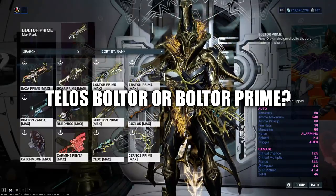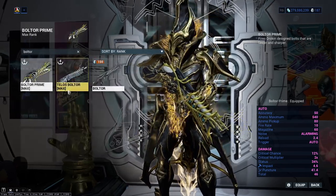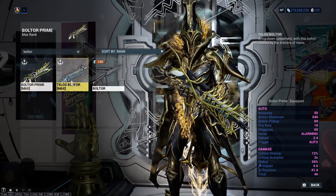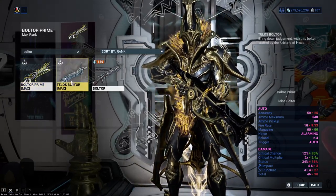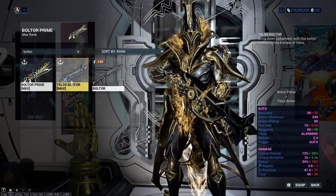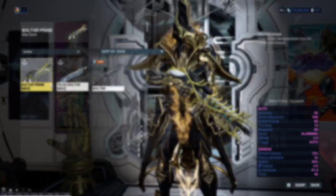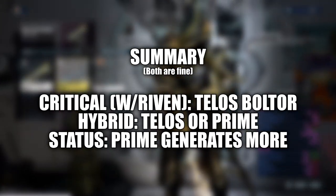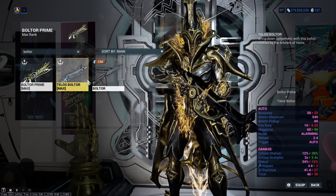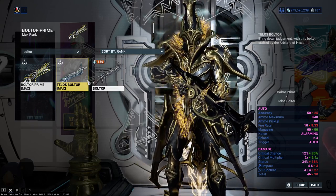Which Bolter type did you put your Incarnate on? To sum it up briefly: if you have a riven available and you want nice orange or red crit builds, I would recommend going Telos Boltor. If you're looking for a hybrid approach, both Telos and Prime Boltors work just fine. If you want more of a status build, I would recommend Prime. I went with Prime mostly because I don't have a riven — both choices are relatively close, so pick whatever you want.